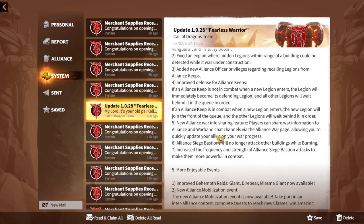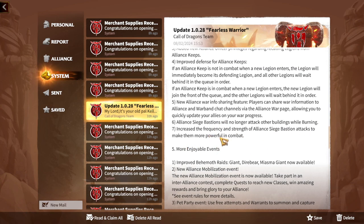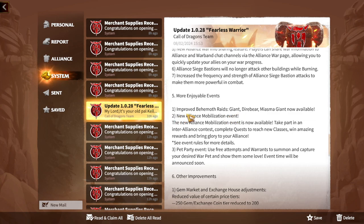If an alliance keep is in combat when a new legion enters, the new legion joins the front of the queue. In my opinion, defending is already much easier than attacking in Call of Dragons — it would be better to incentivize more offensive gameplay since that's more fun. Alliance siege bastions will no longer attack other buildings while burning, and the frequency and strength of alliance siege bastion attacks has been increased to make them more powerful.